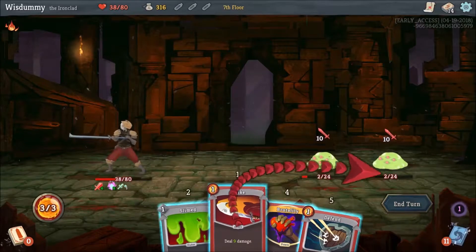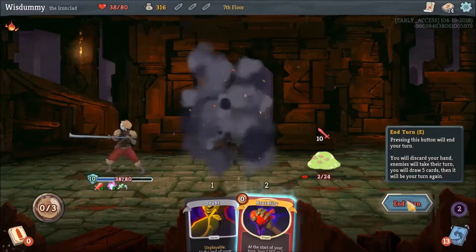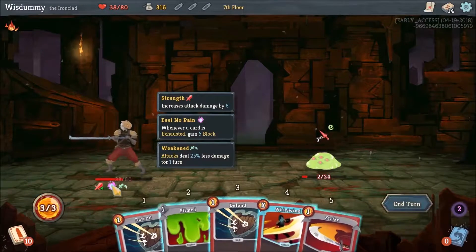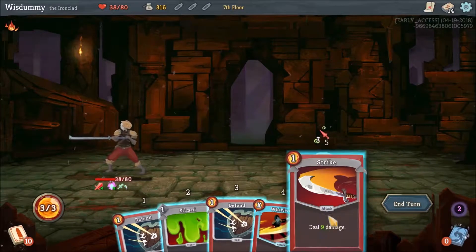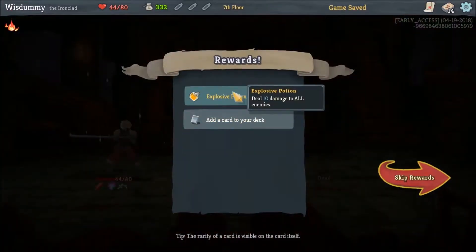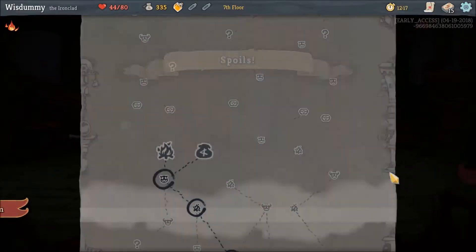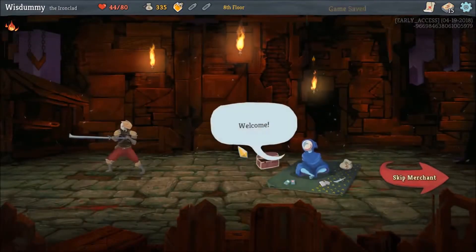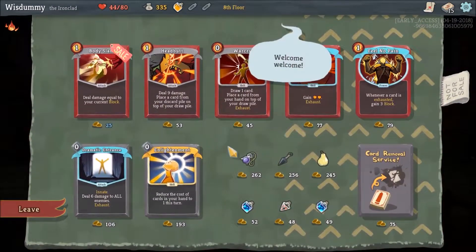We can kill one of them, but not the other one. Let's block half of it. Because we exhausted the slime card, we gained 5 blocks from Feel No Pain, which was kind of lucky. And we got the potion back. This might be useful - with this card we can exhaust all non-attack cards and gain 5 blocks from it.